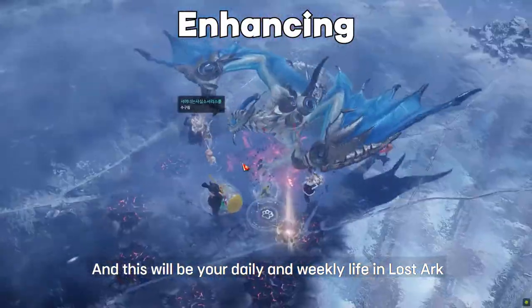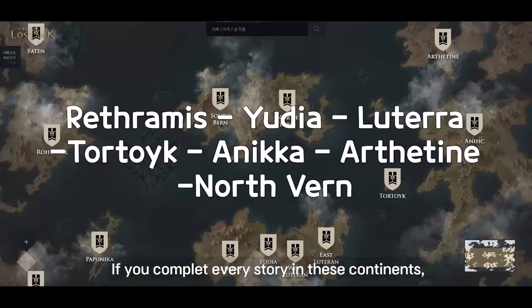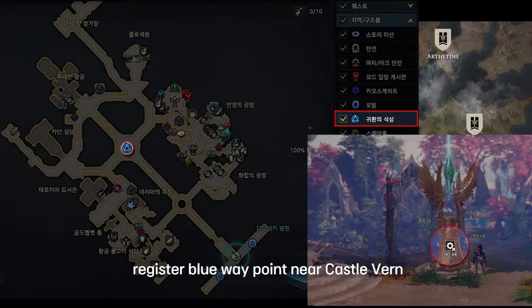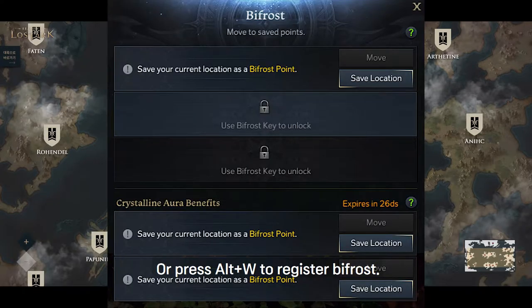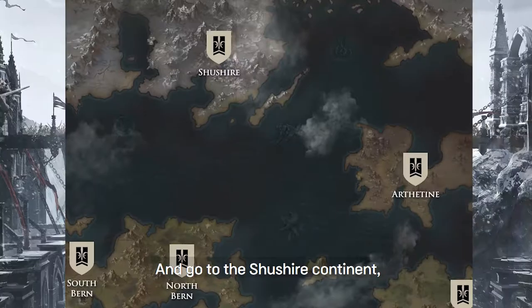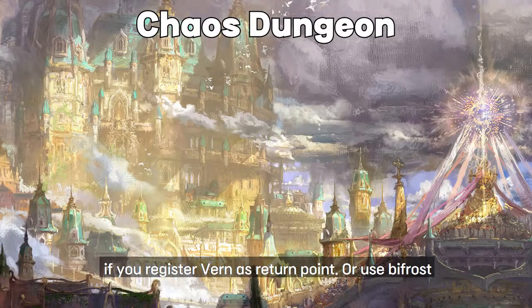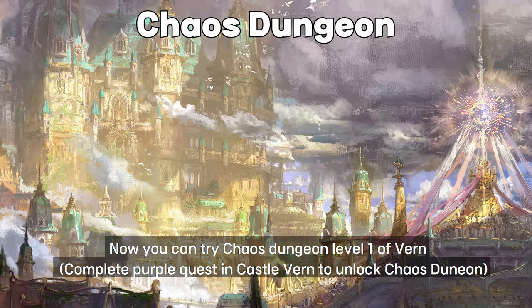If you complete every story in the starting continents, register the blue waypoint near Castle Vern, or press Alt+W to register a Bifrost and travel to the Shushire continent. Complete the story there, then press the function key to play the Song of Return. If you register Vern at a return point, you can now try Chaos Dungeon level one of Vern.